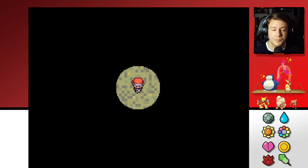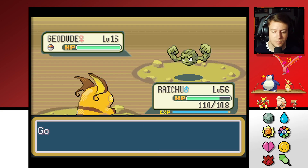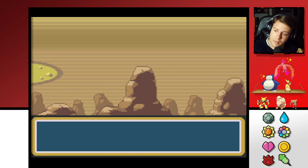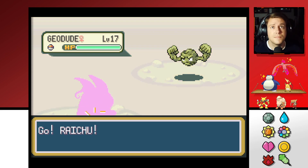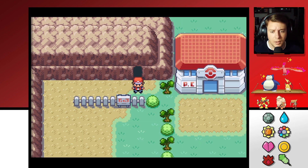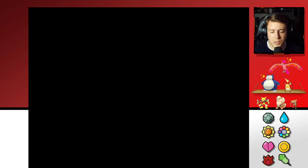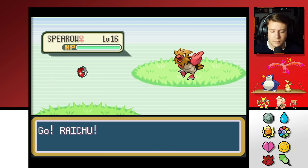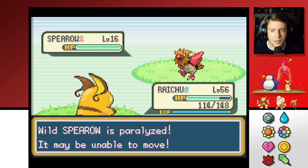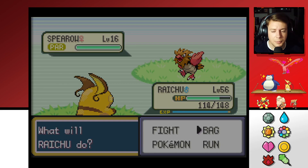Come on Zubat, where you at? We complain about you so much in Rock Tunnel and now I want you and you're not showing up. Okay, we're leaving. Let's go take a look at the grass just north of here and see if there's anything useful. We could also use a Super Rod to catch something we haven't already. Spearow — we don't have that! Thunder Wave just for good measure. We also saw Fearow earlier — I think that was at the entrance of Victory Road.